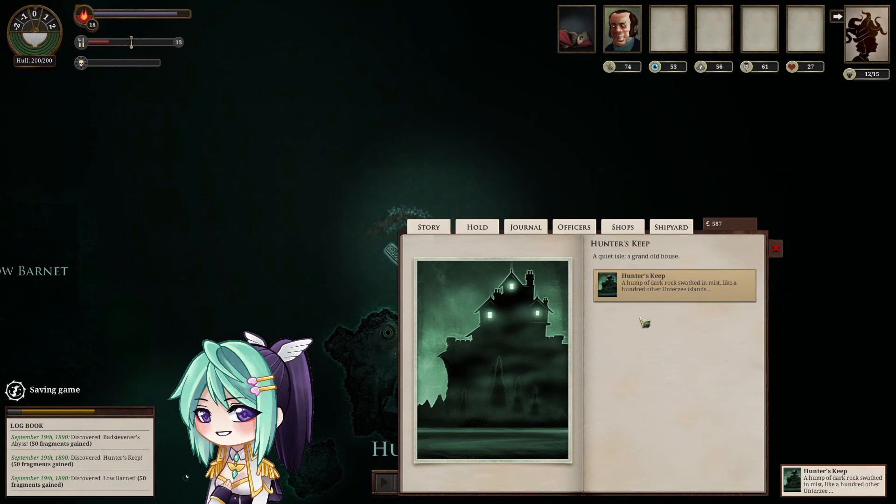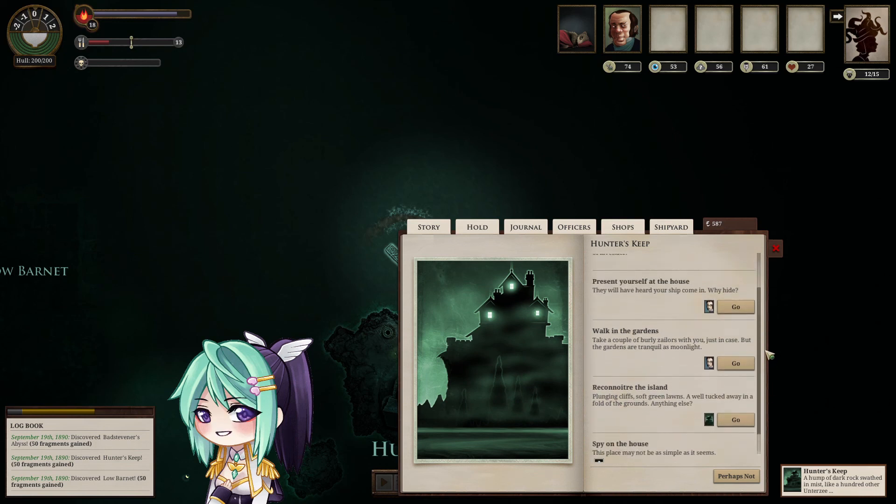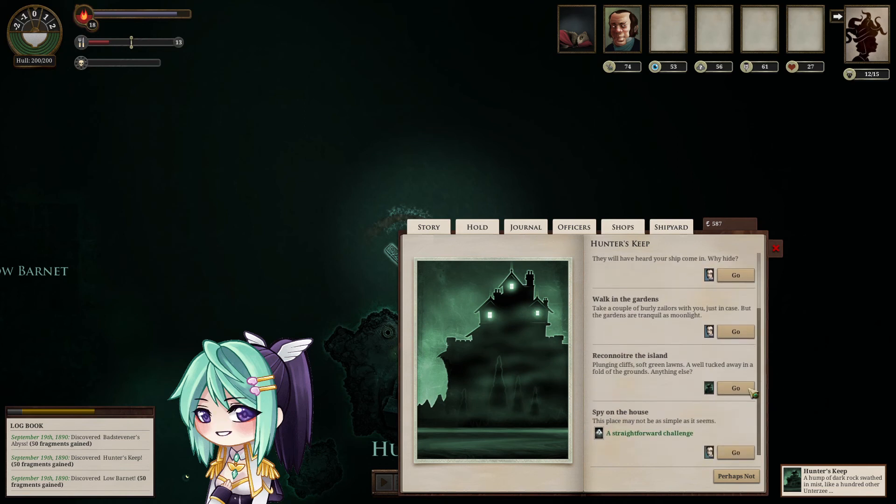Hunter's Keep: a quiet isle, a grand old house, a hump of dark rock swathed in mist, like a hundred other Undersee islands. But here is a grand house, windows aglow, lawns impossibly green and lush in the false starlight. We can present ourselves at the house, walk in the gardens, recon the island, or spy on the house. Let's do some spying.